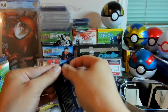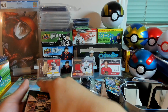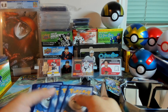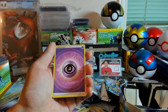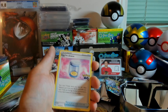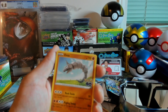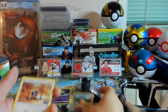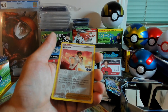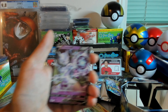Got two packs left. Here's the code card. Got Blanche, Camera Up, Egg Incubator. I don't think any of these are focusing. Eevee, Onyx, Magikarp, Pidove, Bulbasaur, a Reverse Holo Candela, and a Mewtwo V. That's very cool.